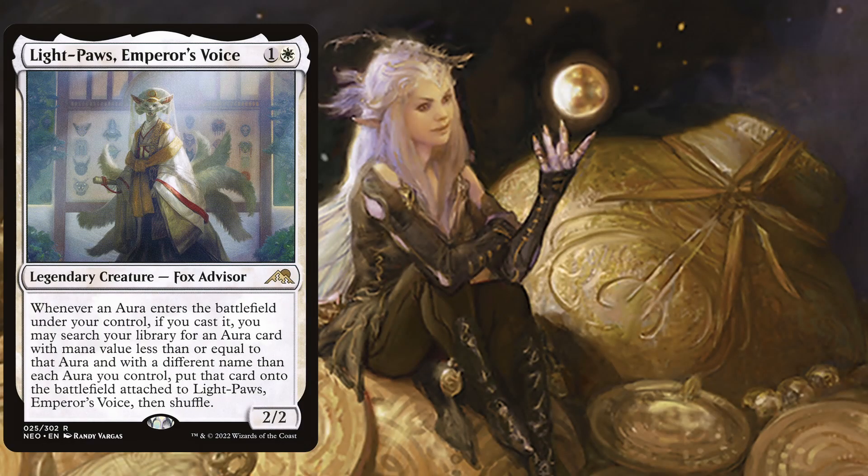Hello everybody and welcome back to another EDH deck tech idea. Today I'm featuring Light Paws, Emperor's Voice. Light Paws is a 2 mana 2/2 with quite a long text: whenever an aura enters the battlefield under your control, if you cast it, you may search your library for an aura card with mana value less than or equal to that aura and with a different name than each aura you control. Put that card onto the battlefield attached to Light Paws, then shuffle. We are going to play Light Paws as a mono white Voltron deck, suiting her up with powerful auras to win with commander damage.